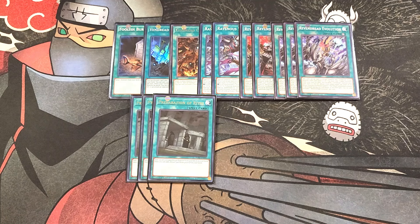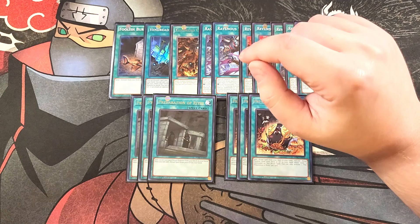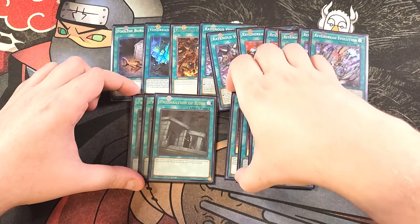We also play three copies of Pre-Preparation of Rites. Pre-Rep is amazing in this deck — it lets you add a ritual spell from your deck to your hand, then add a ritual monster from your deck or graveyard to your hand whose name is mentioned on that ritual spell card. This works especially well with your copy of Origin to search Scavenger and Slayer with Origin, which is absolutely amazing. That's it for the spells — let's get into the traps.